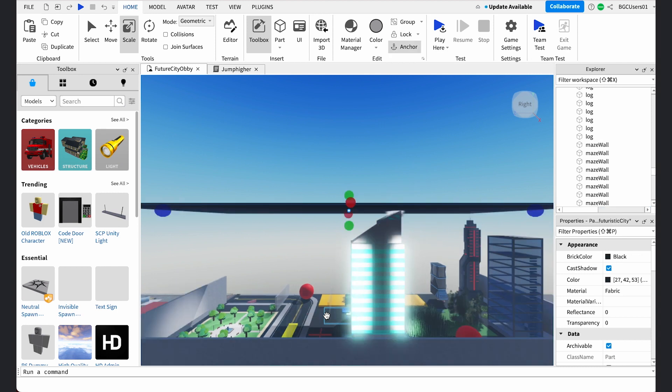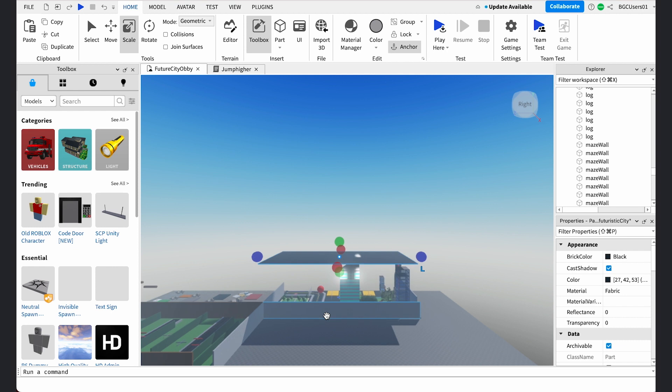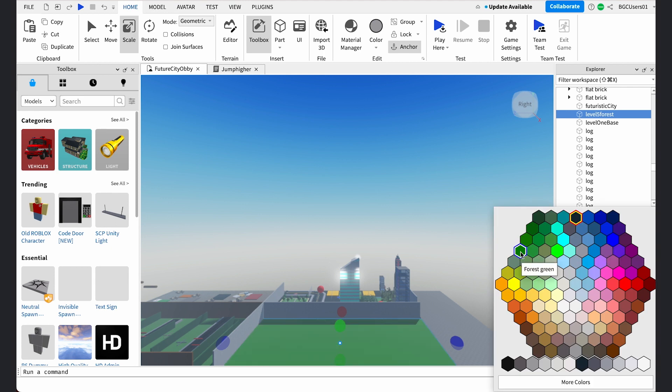First things first, let's build the level five floor. Copy the floor from level four and paste it where you want your level to start. Rename the floor to level five forest, then change the color in the property screen to green.